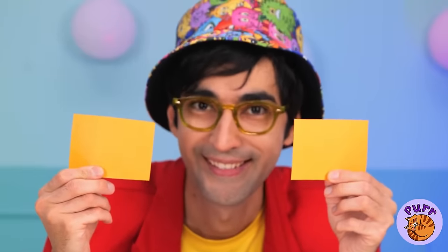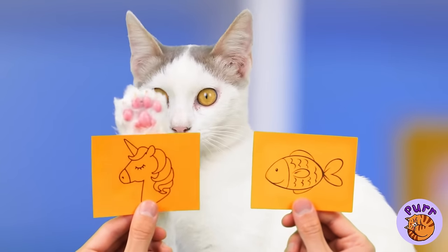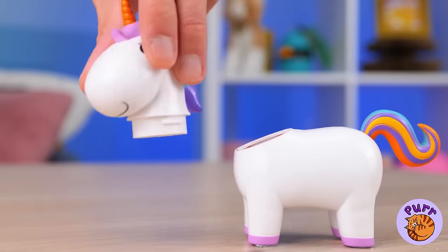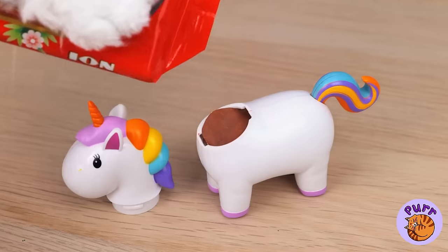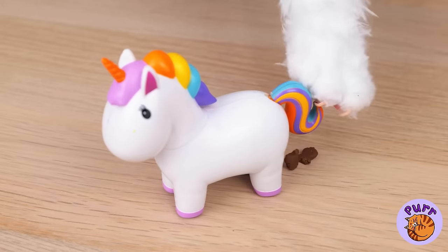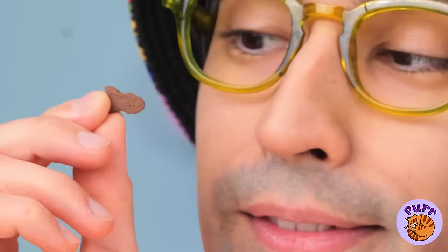Time for a guessing game — pick one. You want a unicorn? A candy unicorn. Just feed it some melted chocolate and soon you get a few surprises — cute little bite-sized pieces of candy.